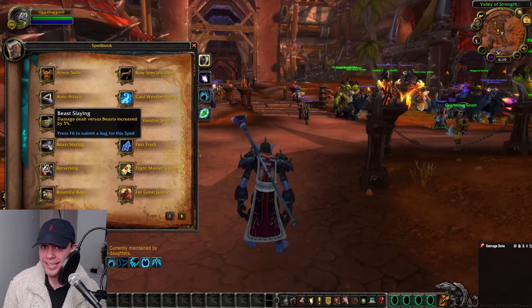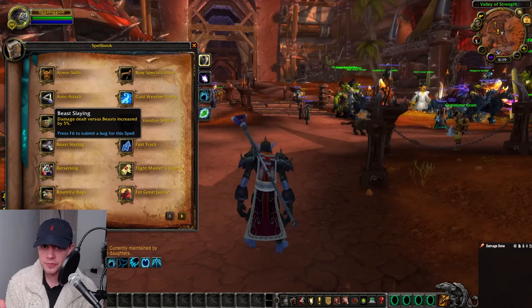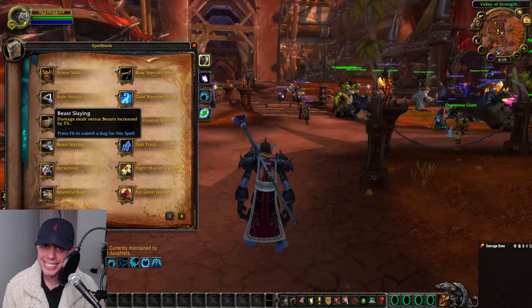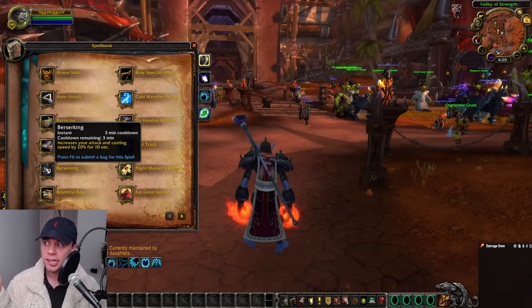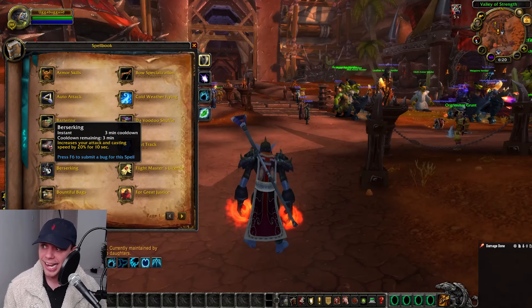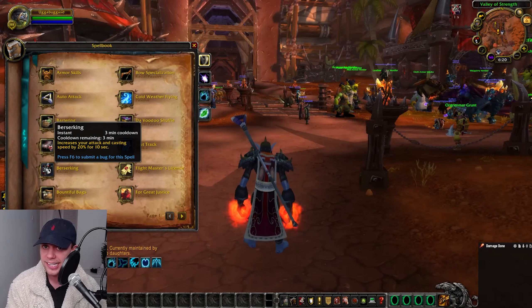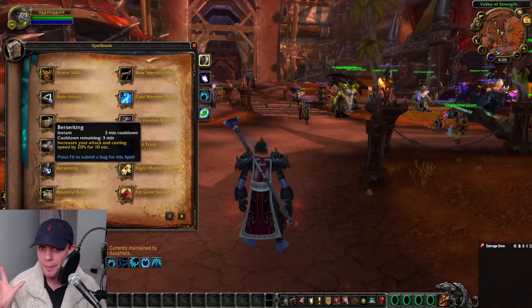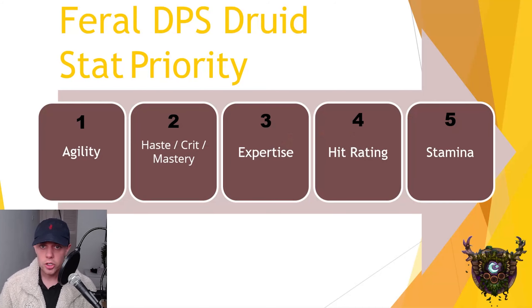If you are up against a Beast, you are going to be doing 5% extra damage. But the main reason to play Troll is the Berserking cooldown. It's on a three-minute cooldown, increasing attack and casting speed by 20% for 10 seconds, which is a massive combat bonus from being a Troll.